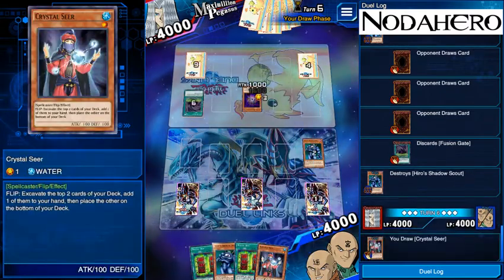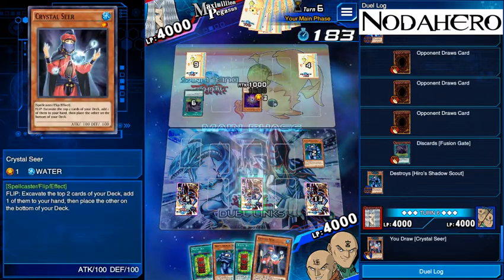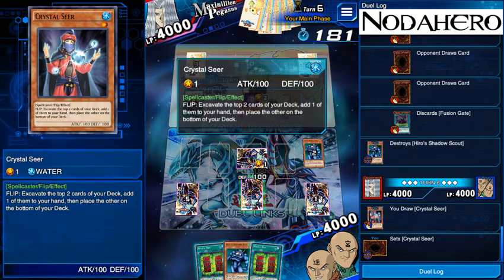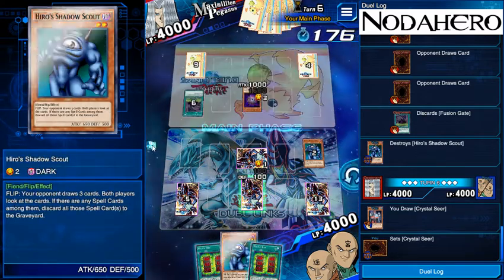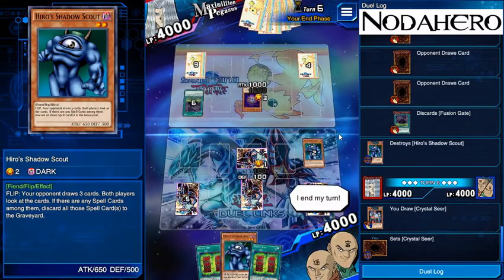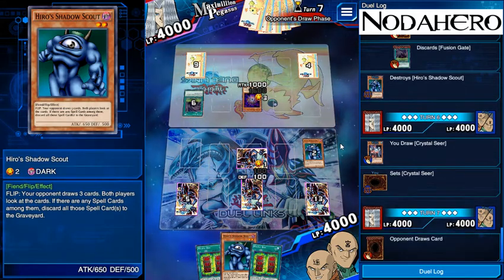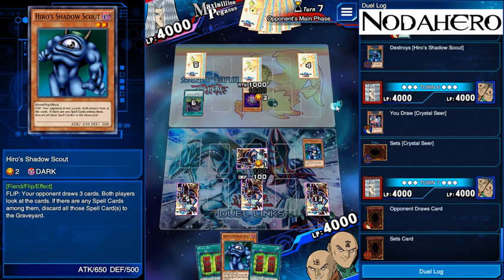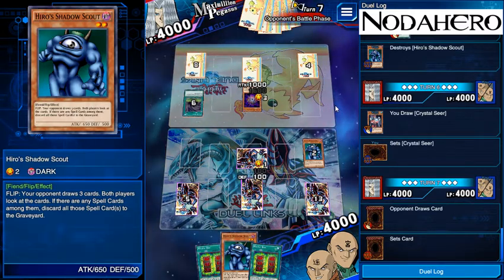We don't even have Remove Brainwashing, so we have no reason to activate Reverse Reuse. Going to set Crystal Seer so that ideally we can dig for Remove Brainwashing. Otherwise if we play that guy here we could potentially be drawing him into pieces he needs, and he could naturally draw a Fusion Gate or Polymerization and maybe get back in this by getting the Dragon Destroyer — the guy that can inflict piercing damage, or essentially trample for those that play Magic.